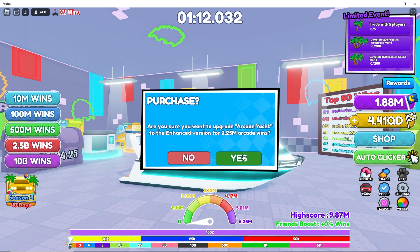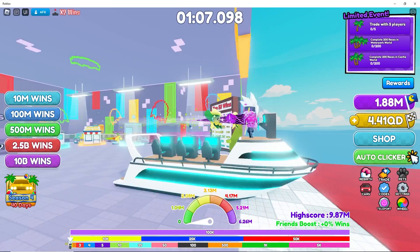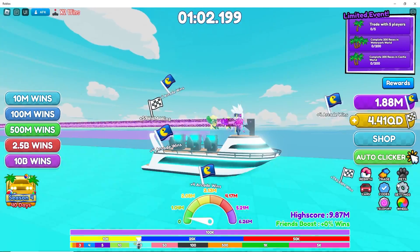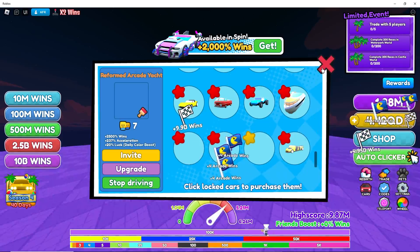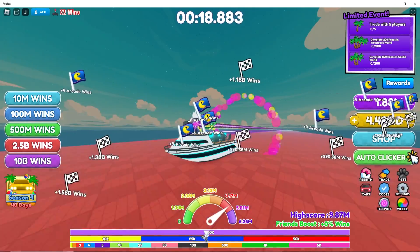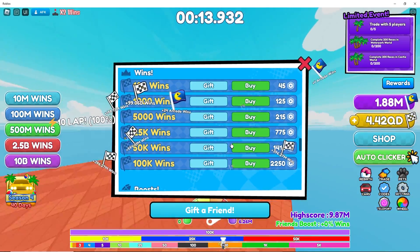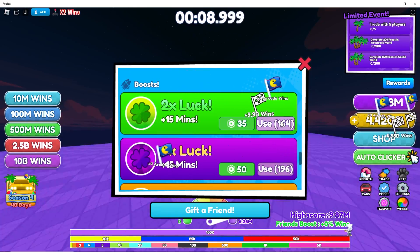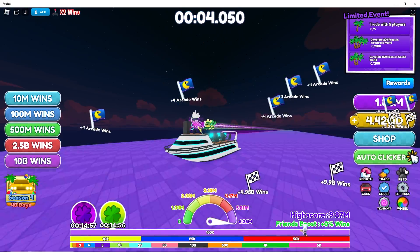We're missing a little bit — we need 2.25 to get this. Let's go to the shop and use luck potions. Use and use. Cool, so now let's start hatching, guys. Hopefully we get something really good.